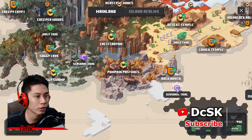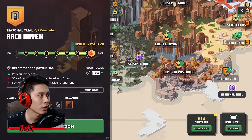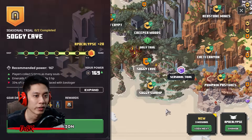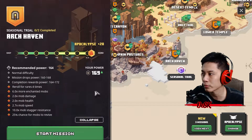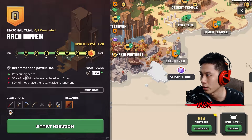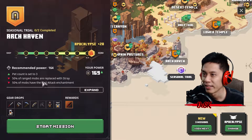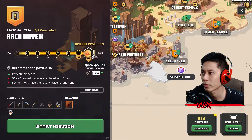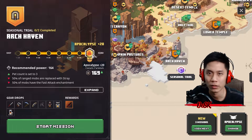Today's seasonal trials are on Archhaven and Soggy Cave — both are short maps. I'm going to do Archhaven. The completion reward power you can get is as high as 172, so you have a chance to get it. The modifier? It's a piece of cake to me. Alright, Plus 20 — here I come.